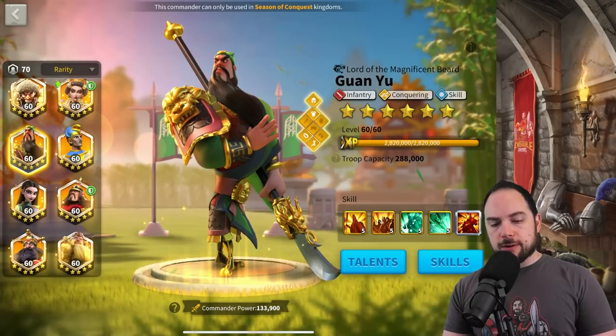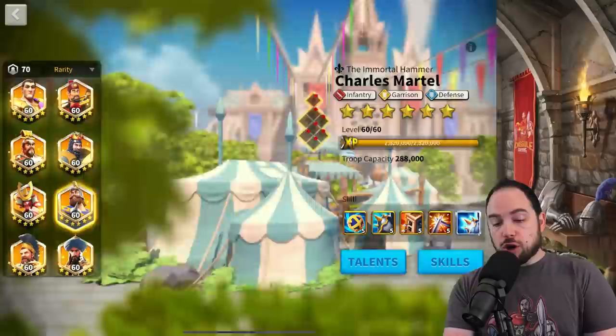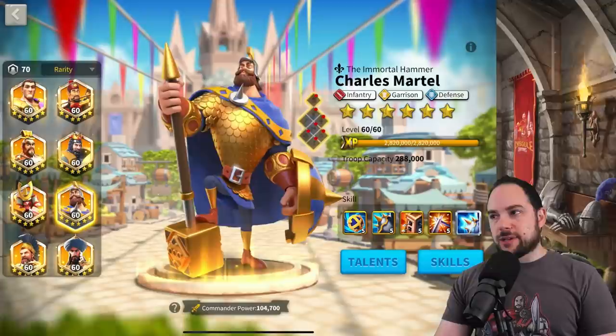Pakal would not be bad with Constantine, Richard I, or Charles Martel — there's no infantry commander where that would be a bad pairing. But it's just not exciting either. Leonidas-Pakal — I just don't know why you'd bring that; it's not really meta. You should just be using Guan and Leo as that pair.